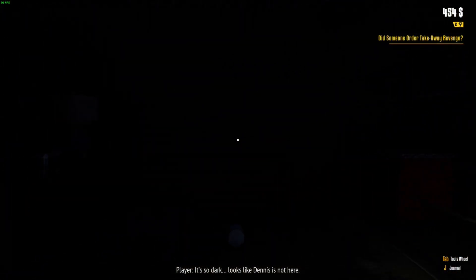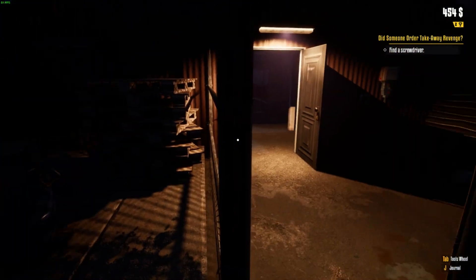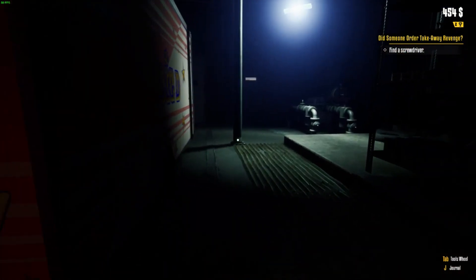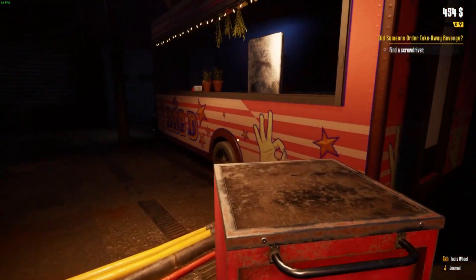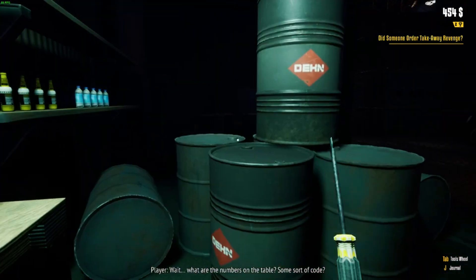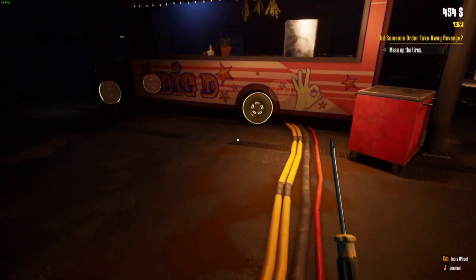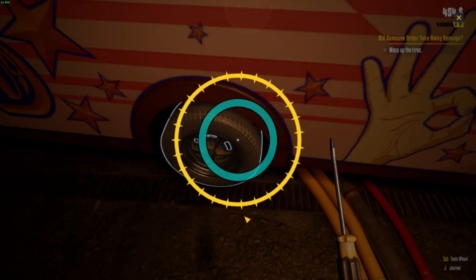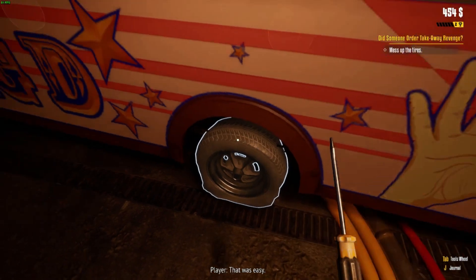It's so dark. Looks like Dennis is not here. Maybe a screwdriver needs to be here somewhere. Screwdriver, screwdriver... where can we find a screwdriver? Maybe a toolbox. Aha — screwdriver! Wait, what are the numbers on the table? Some sort of code — need to check it after I finish with his wheels. Three, seven, nine, two. Okay, all right.